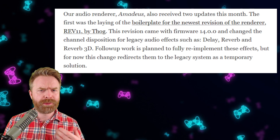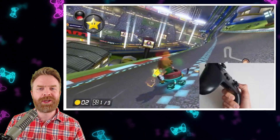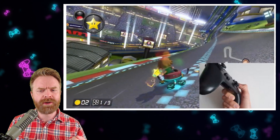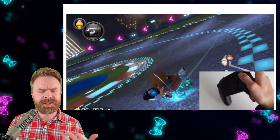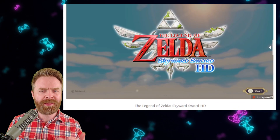Ryujinx's audio renderer received two updates this month with more improvements on the way. Controls for Ryujinx also received some improvements. For motion controls before, if you weren't using CemuHook, they were reversed — if you tilted right, it would go left, and if you tilted left, it would go right. That has now been fixed simply by flipping it. If you have an Nvidia GPU, things also got better.